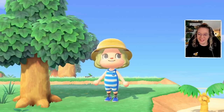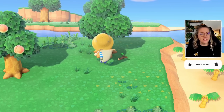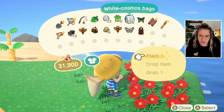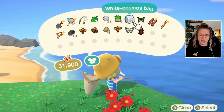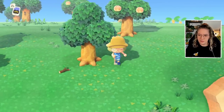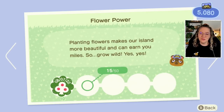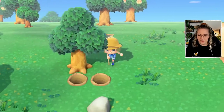Hey everyone, welcome back! We're right back where we left off last episode — shaking trees. I've got some flowers which I'll add to our cosmo collection on the peninsula. If we keep all the flowers in one spot, that'll help us clean up later. Planting flowers makes your island more beautiful and can earn you miles, so grow wild!